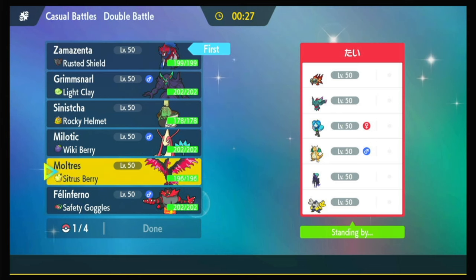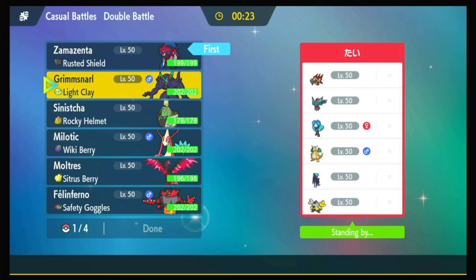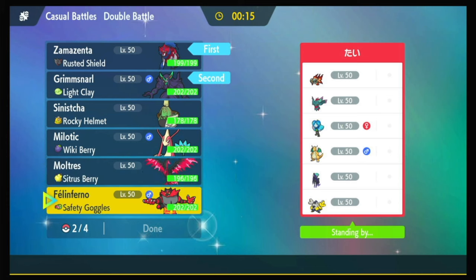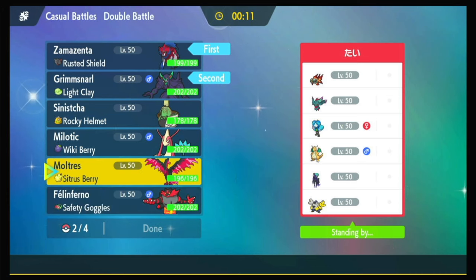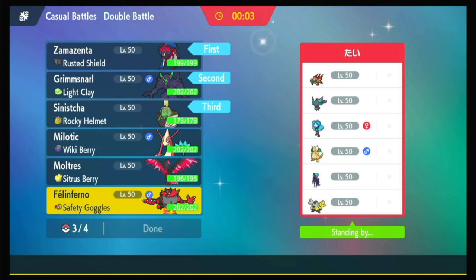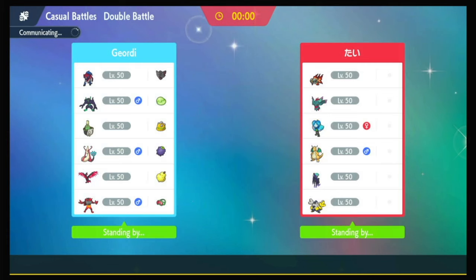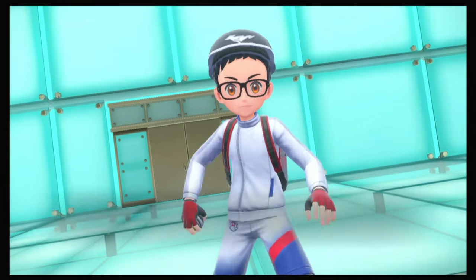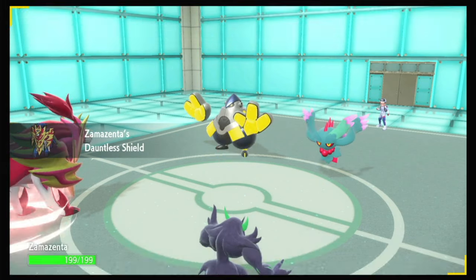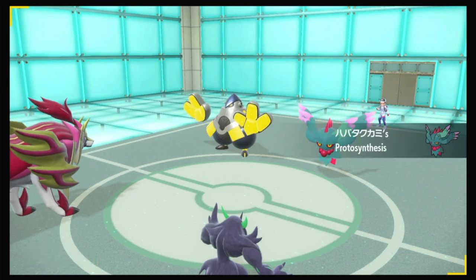I don't hate Zamazenta on lead. But then I really need Grimmsnarl — one of the Dark types. I would see Clear Amulet on Hands being a possibility. I think I want Sinistra and Incineroar. I barely locked that in — this is a hard matchup. If they stack their physical attackers, Zamazenta's fine. Oh, the Lottie Twins! It is Iron Hands and Fluttermane — exactly what I thought it would be. What's your booster energy — Speed?